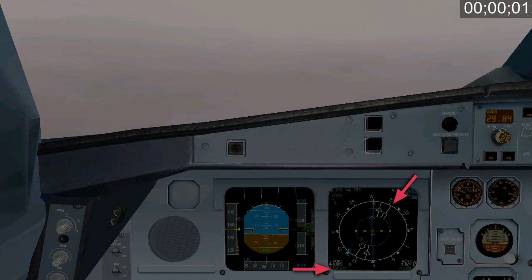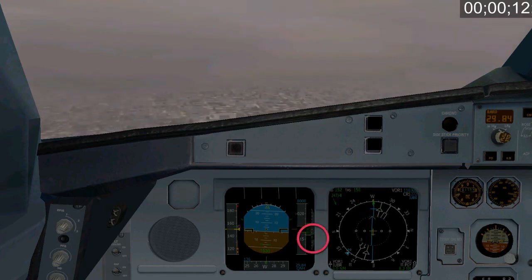We're over the final approach fix — checkpoint Rebo. Rebo: start the timer, start the descent, landing gear down. Scan those instruments — attitude indicator, airspeed, altitude, heading, localizer needle, VSI. Our decision altitude in this case is 640 feet.